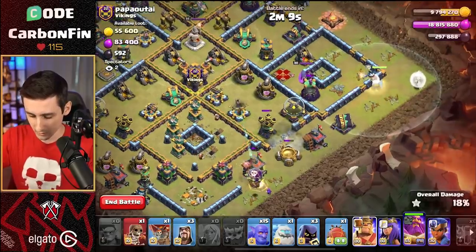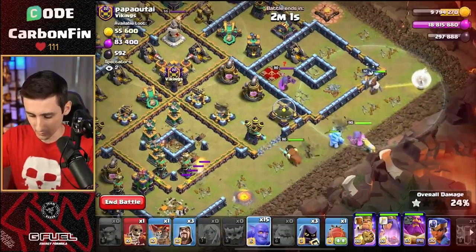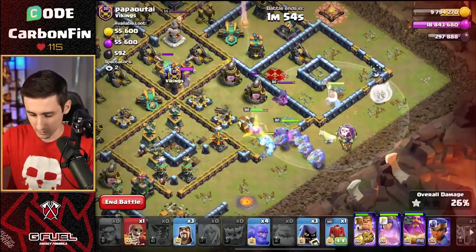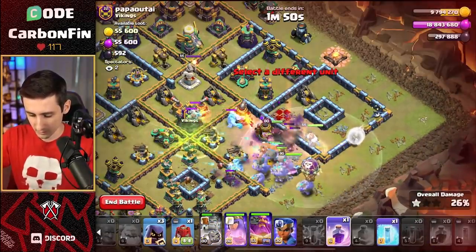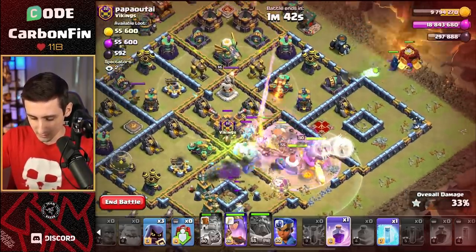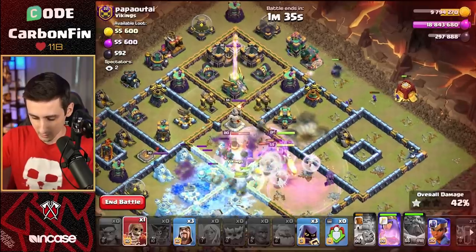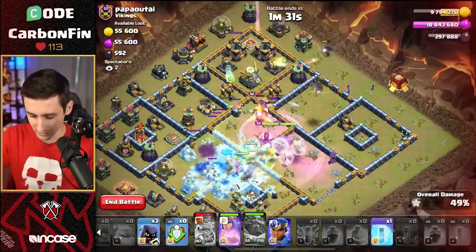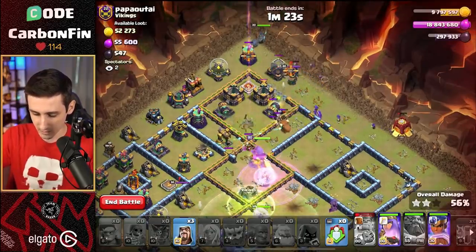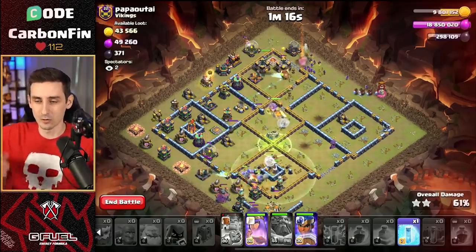Drop the king, drop an ice golem, drop the queen. Now we're moving our way in — let's drop some bowlers. More bowlers through here. Siege barracks. Drop a balloon, more bowlers, drop a jump. King ability. Rage. Warden ability through here. Our queen is now into the middle of the base — that is exactly what we needed. Drop another rage through here. The queen's taking out the scattershot. This is looking so much better. Now the king and the yak can make their way through. Drop a super wall break. Drop the Pekkas moving through. Drop three headhunters. We get the queen into the core — absolute crushes the CC.